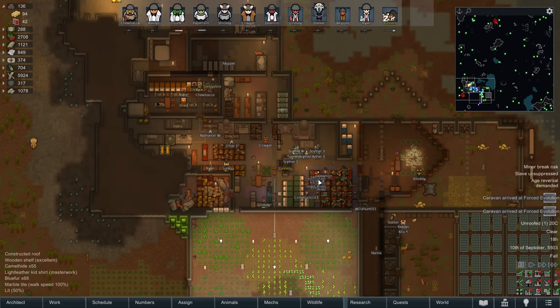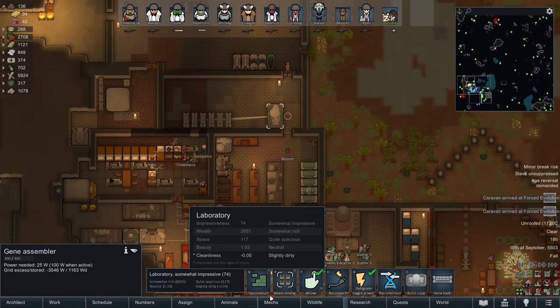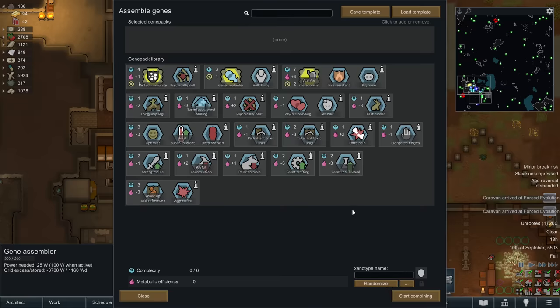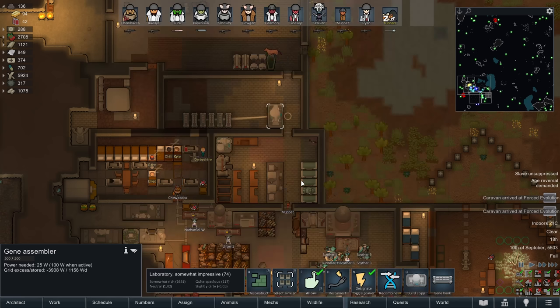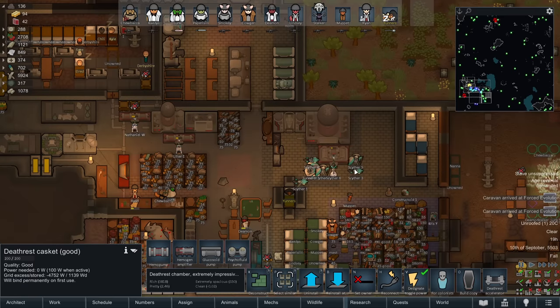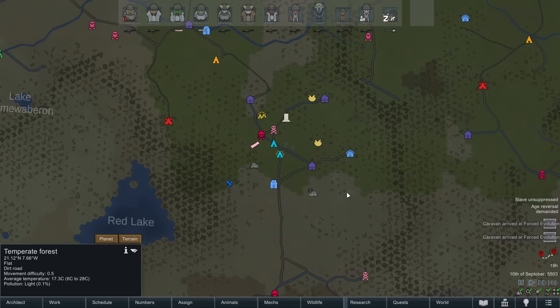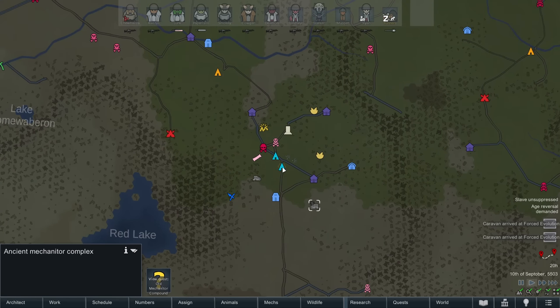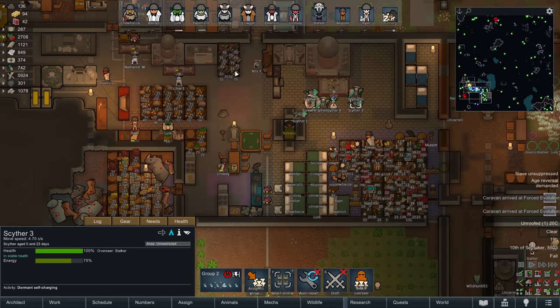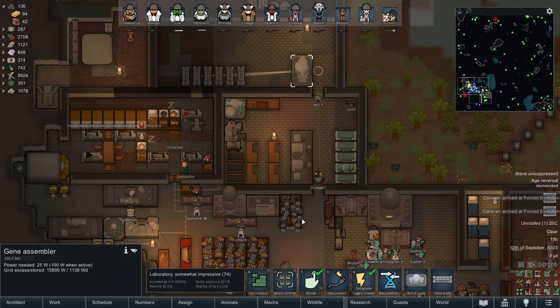We're back with some Oro Rimworld. Today we're going to be trying to increase our gene bank in size and maybe add a few bonuses onto our kids. At the same time, we're going to get our death rest casks up to higher limits, and there is a mech quest nearby I'd really like to look into. We'll send over Lunk, but only after they've death rested and got a bit of a speed boost.